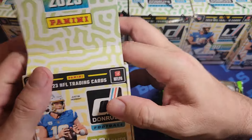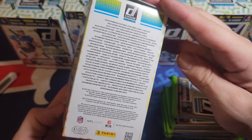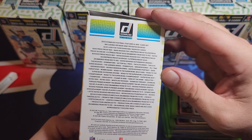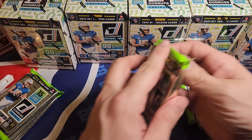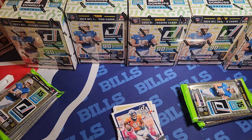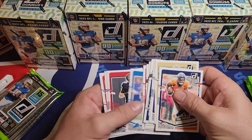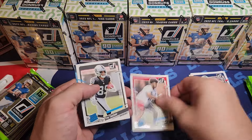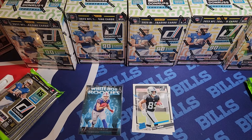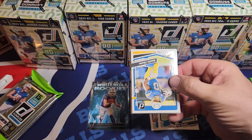You probably know the drill - you get 90 cards per box, six packs, a ton of base. I'm looking for a downtown, maybe some cool optic cards. There's numbered cards and all kinds of fun stuff. These are about 25 bucks a piece for a blaster - good value. You'll get loaded up with base cards and all your rated rookies. If you're new to the channel, don't forget to like and subscribe!